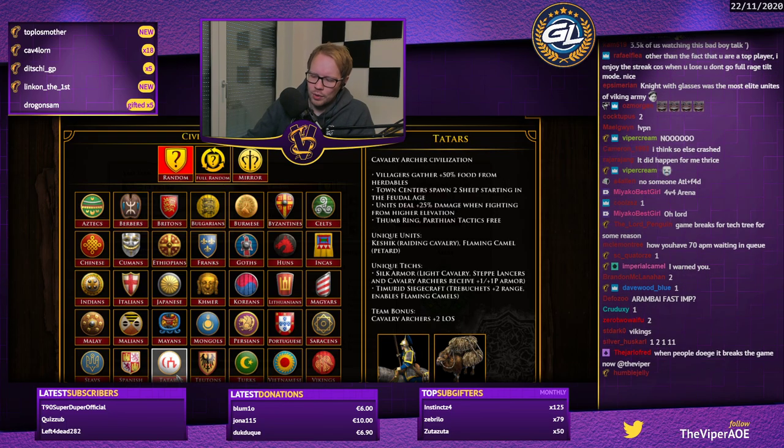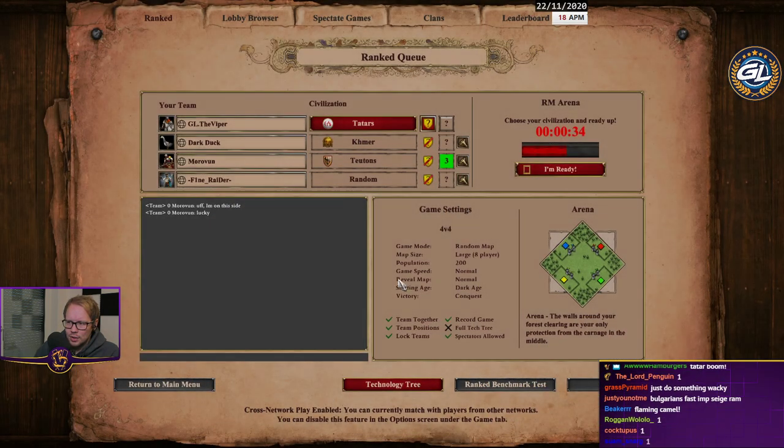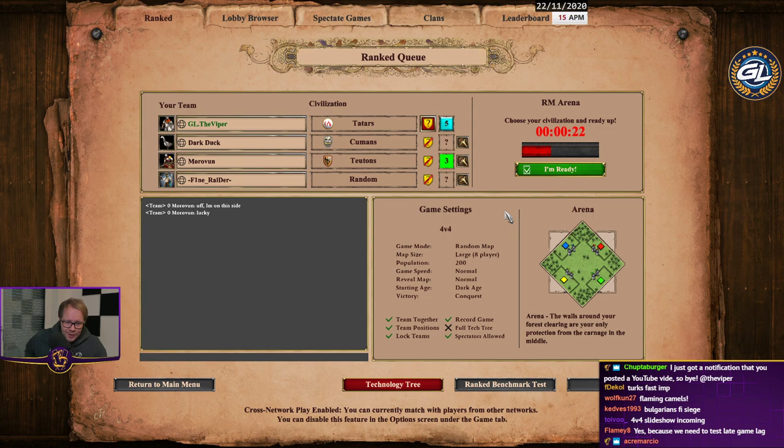I'm thinking about trying a Tatars boom where we boom into like flaming camels or something. With the extra scouts for town center, extra sheep for town centers.